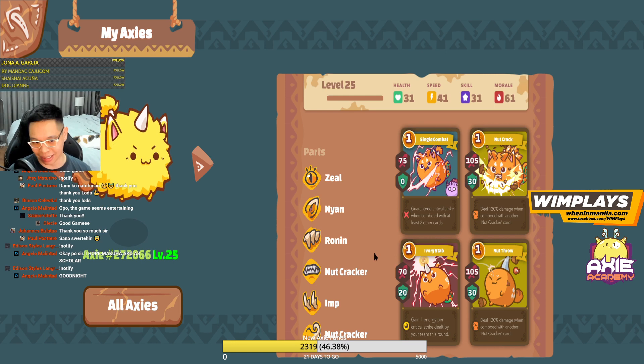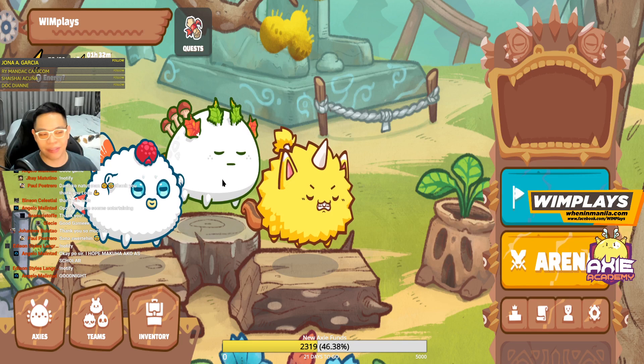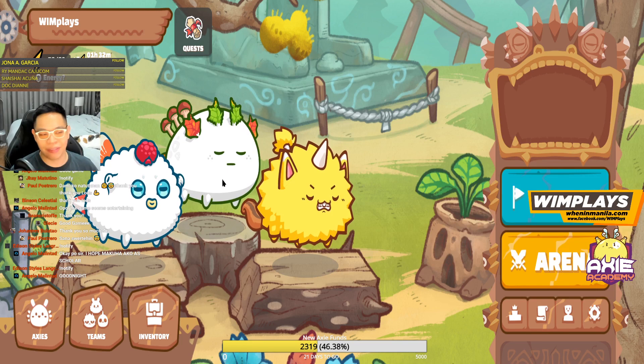These are your parts — four of them have to do with your cards, and two just have to do with extra stats. I'll explain that next time; that's more for when you're trying to pick out the right Axies and it's a bit more meta. So there you go — I explained how to use Mavis Hub, how to play Axie Infinity, and now you can play your first game of Axie Infinity.